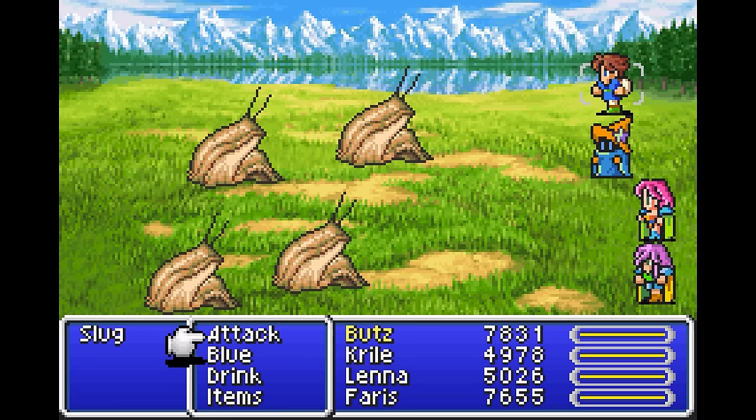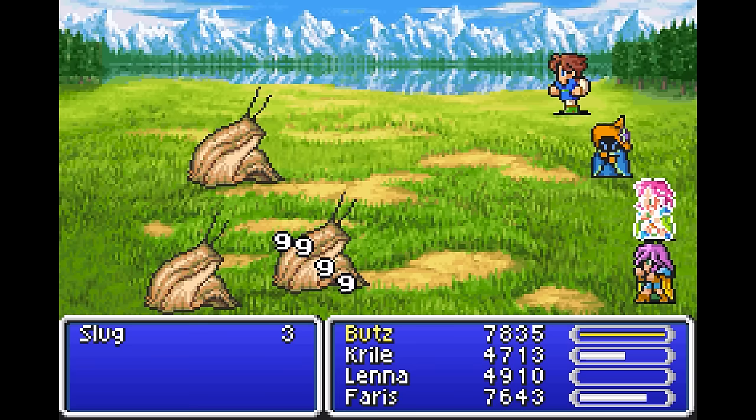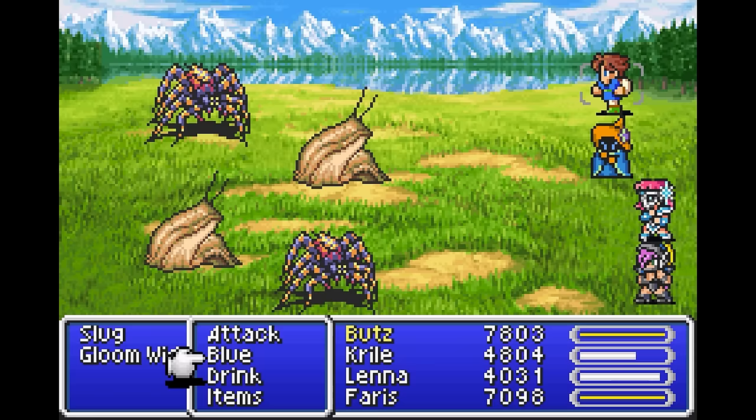That being said, while most bugs and oversights were fixed, not all of them were, such as Chemist's Power Drink still not boosting attack outside of Goblin Punch, the Time spell Mute still doesn't work on enemies as intended, and Samurai's Minucci not inflicting paralysis.